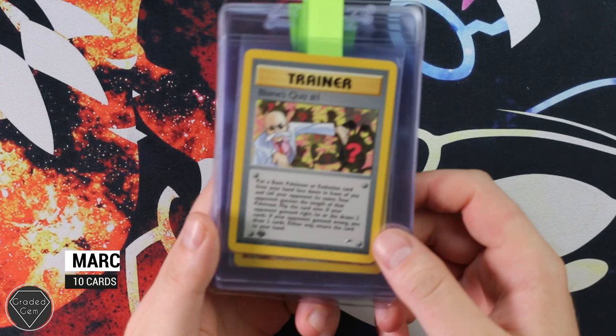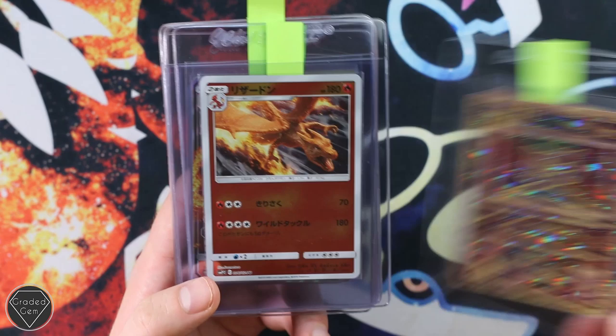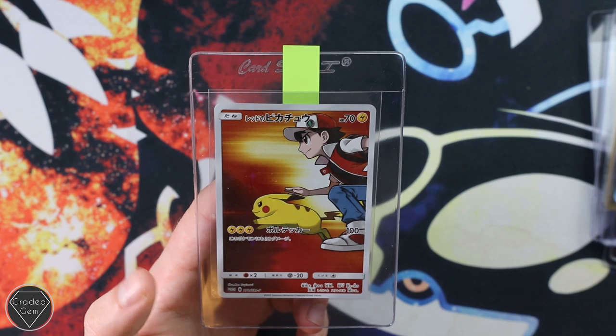Mark is next — I understand you've gone on holiday, so I hope you're having a good time if you're watching this. We have Blaine's Quiz Number One First Edition, Machamp, Zapdos, Ancient Mew, Charizard reverse from the Japanese promo set, another Charizard GX, Mewtwo, then Moltres Articuno and Zapdos — two of those brand new releases — and of course more Red's Pikachu. Best of luck Mark with this particular submission.